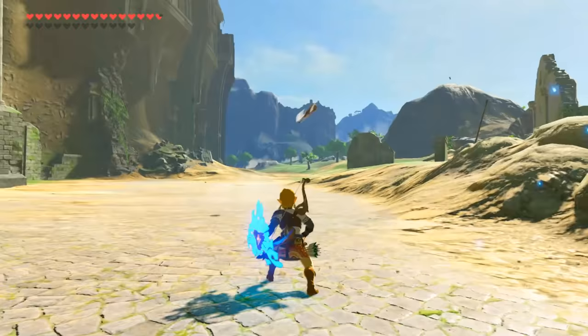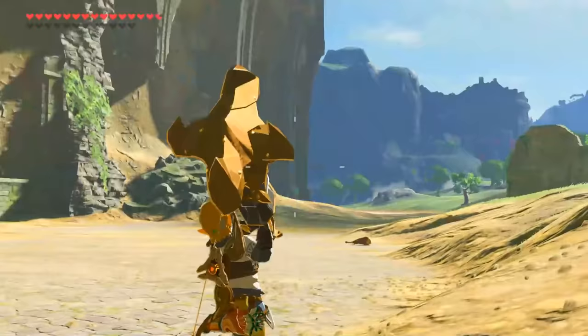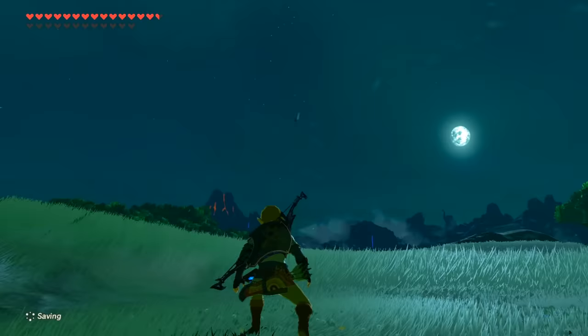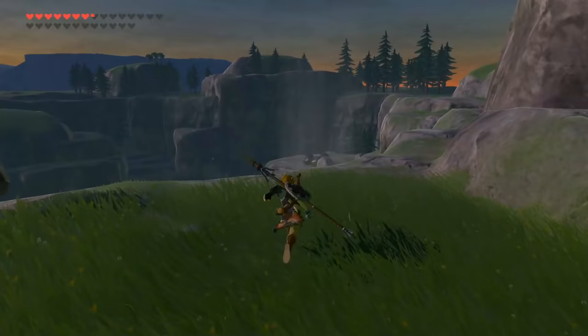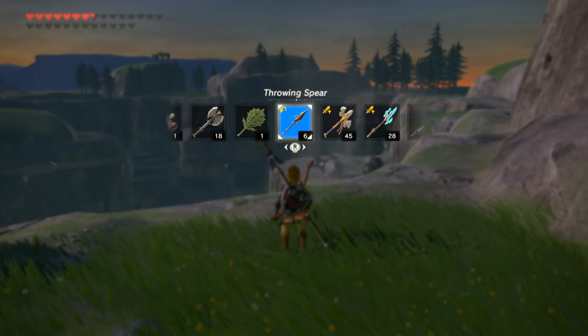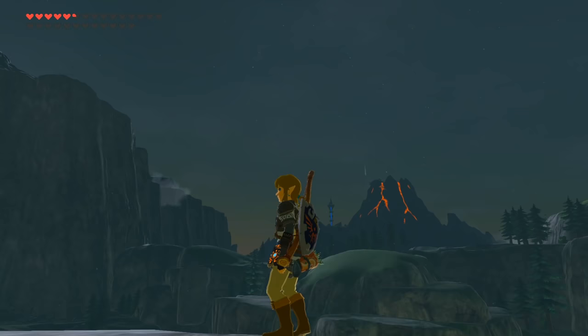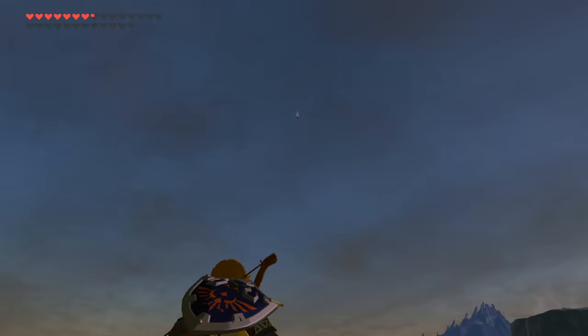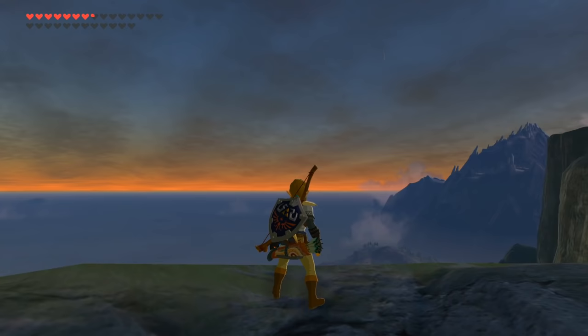Back to the subject of throwing things, different items will have different throw distances depending on their weight, but the one weapon that has a distinctly different throw distance is the throwing spear, which holds true to its name by allowing the longest throws of all weapons. But if you really want to get crazy with this, having the long throw set bonus on the weapon itself will massively increase the throw distance so much that you can get this thing soaring over entire sections of the map, usually disappearing from plain sight very quickly because the game really can't keep up.